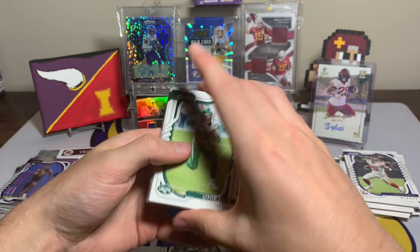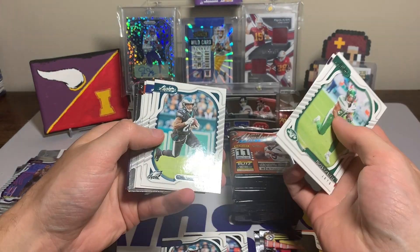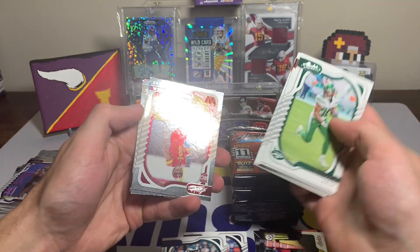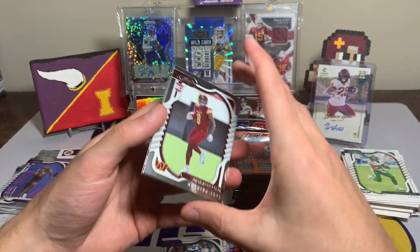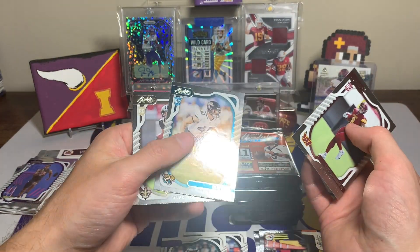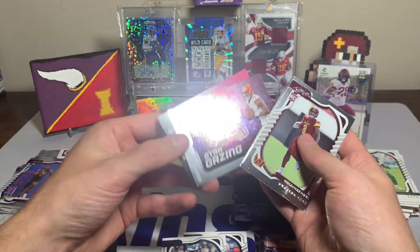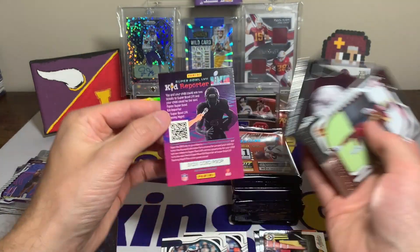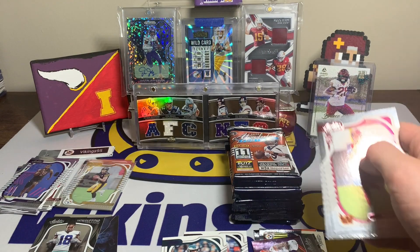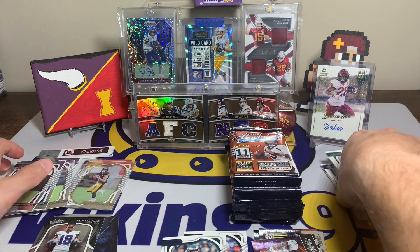Last pack of the first blaster — hoping for some last pack mojo. Michael Carter, Deebo, David Montgomery — a lot of Iowa Staters in this box. Miles Sanders again, Michael Pittman Jr., Justin Herbert, Joe Mixon, Brian Robinson Jr., Chad Muma — cool last name — Chris Olave, and a Deshaun Watson Stargazing. Plus another kid reporter code. That was the first box.